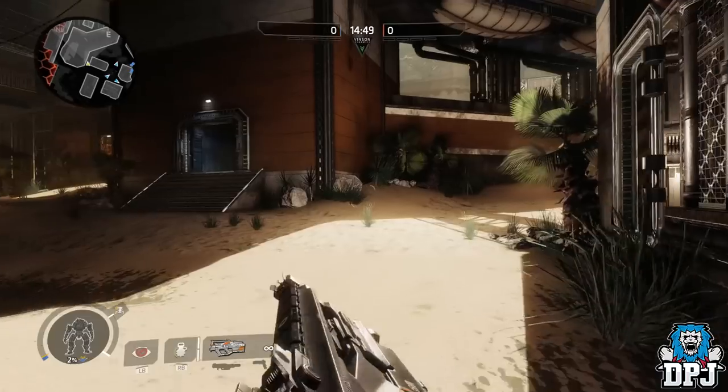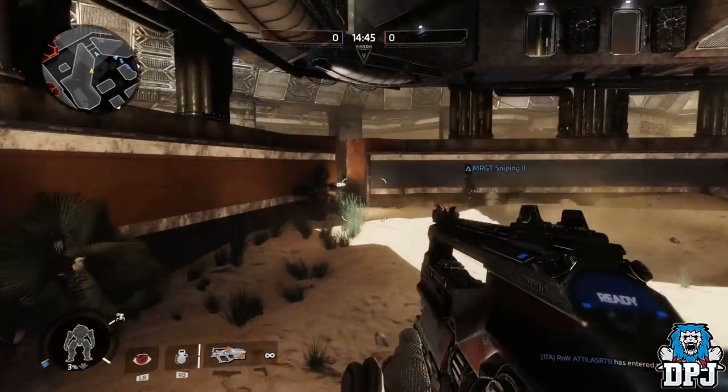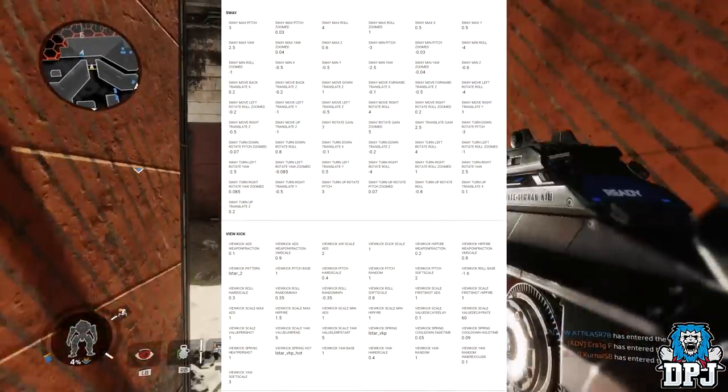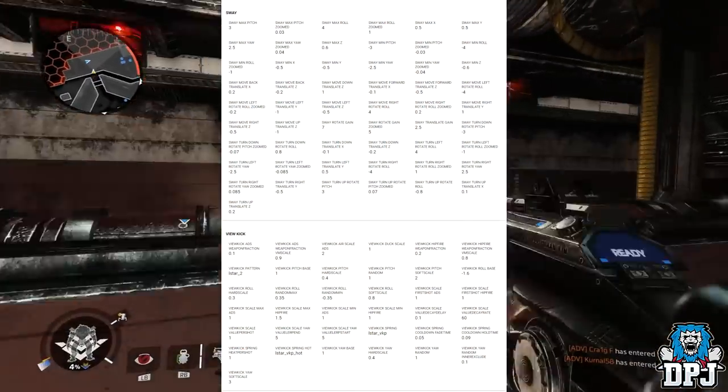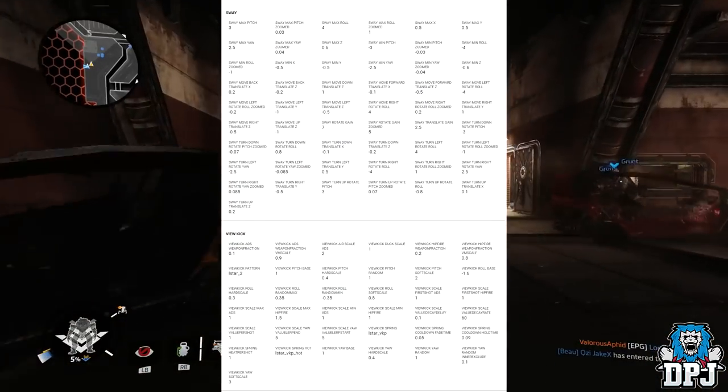The L-STAR in Titanfall — you can see gameplay of it in the background now — was a decent weapon in the right hands, and I do look forward to its arrival in Apex Legends. More in-depth details on the L-STAR are visible on screen now. So there we have it — these are the two weapons known about, no doubt coming in Season 2: the Havoc Rifle and the L-STAR EMG.